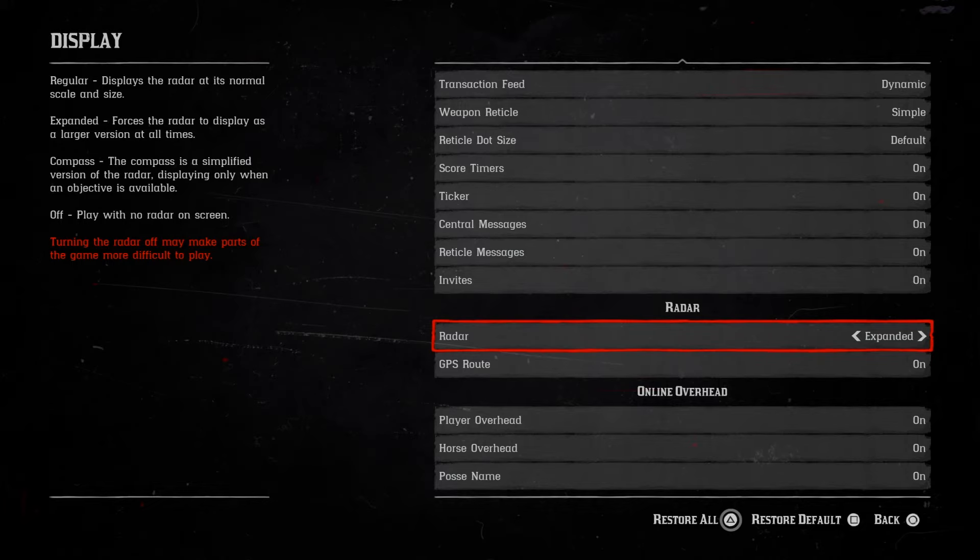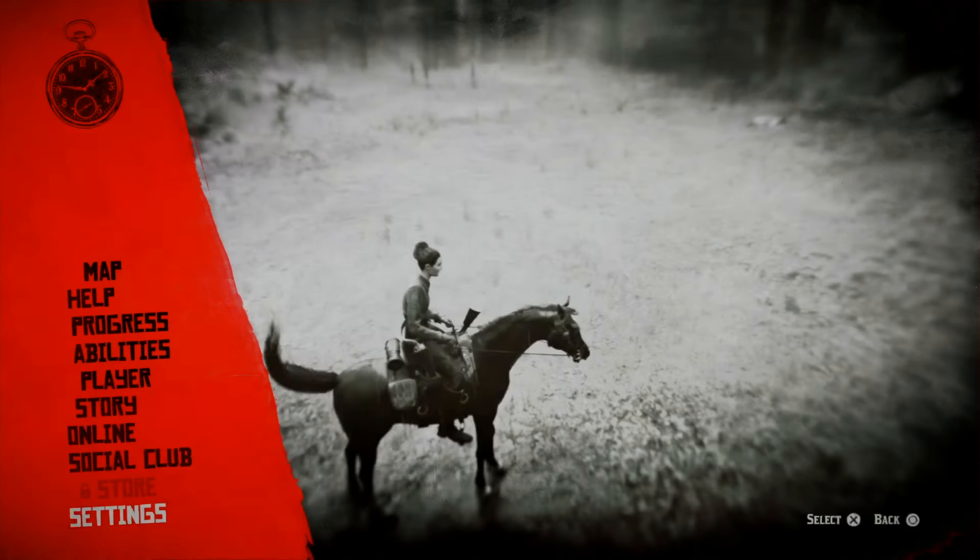So you want to set it on expanded, which is the bigger size, and it will stay as expanded until you come back into the menu system and change it back to the small size. You want to back out of there.